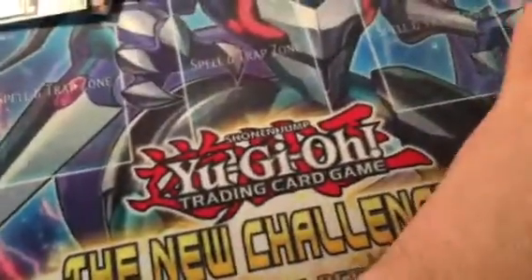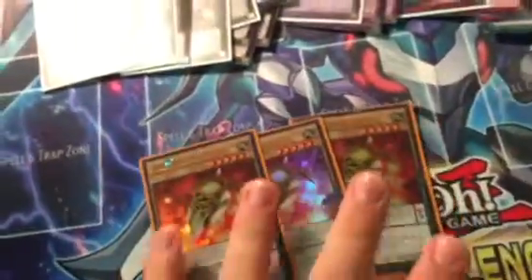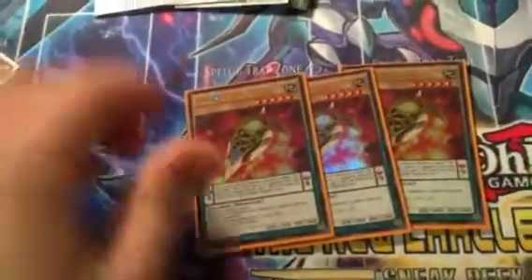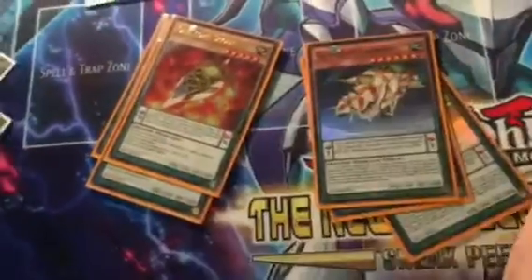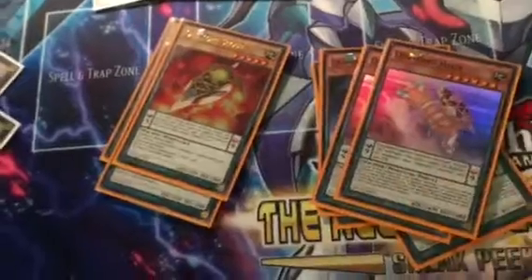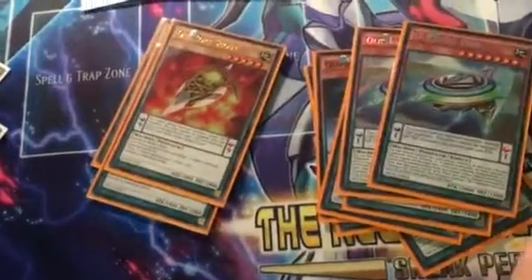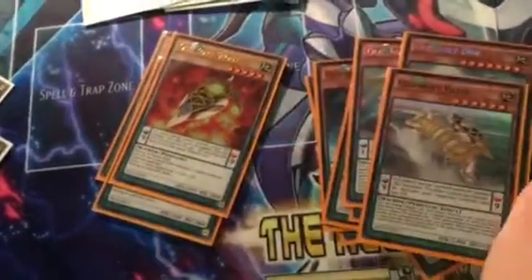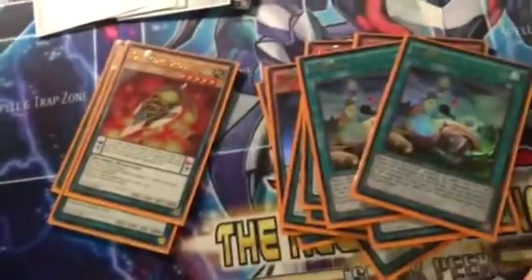On to the Cliffhort stuff — I expect the deck profile really soon, but here's just the new stuff I got for the deck. Three Cliffhort Scout — obviously the searcher, he's really good. Three Carrier. Three Helix. Two Disc — I like two Disc, I don't like three, three's kind of weird. There's the other Helix. Three Sacrifice. And that's it — those are all the cards I got over the sneak peek and my kit.